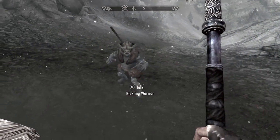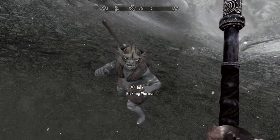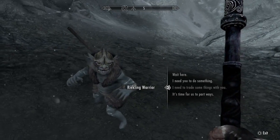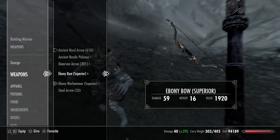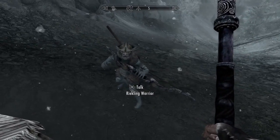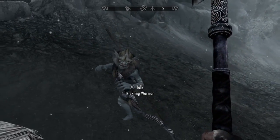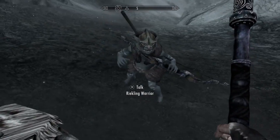Another thing to note about these Reiklings is that you can give them weapons to make them stronger. Simply select 'I need to trade some things with you' and choose a weapon from your inventory to give to them. As you can now see, my Reikling warrior follower now has my ebony bow, and that will make his attacks even stronger. I'm not quite sure what this weird little dance is that they do though.